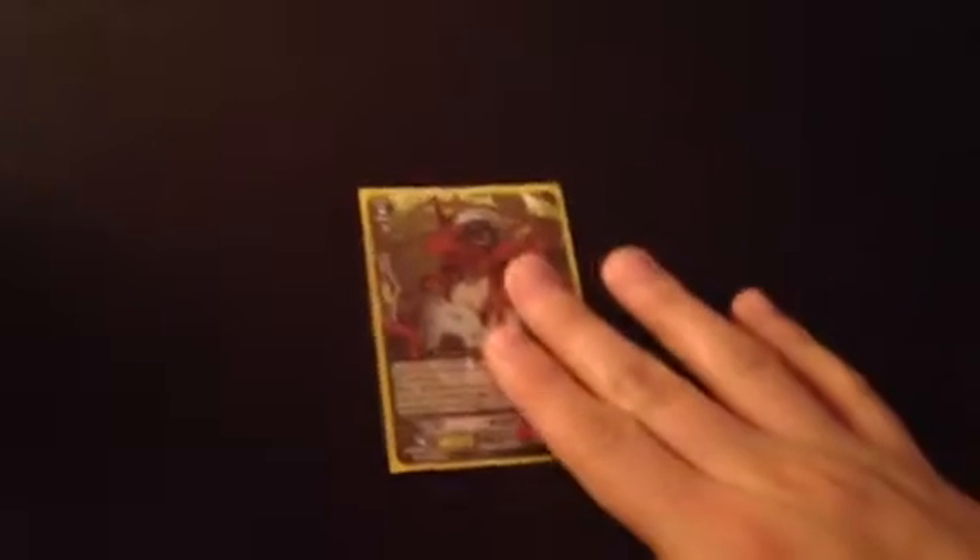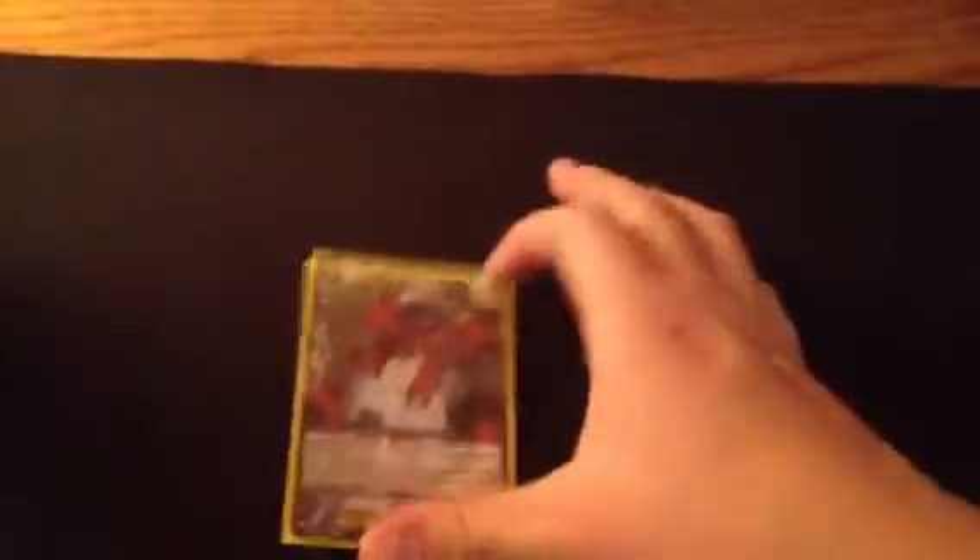Pretty much, we got the Dragon Egg here — he's your main starter as of set three. What he does is if you ride a Tachikaze clan monster on him, you move him to the back row, and if he's ever sent from the rear guard to the drop zone by any means, you can bring him back to your hand for one counter blast. So you don't lose your starter and you get a 10k shield right back to your hand. That's why I love this deck.